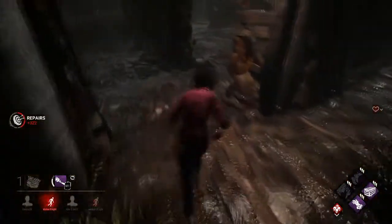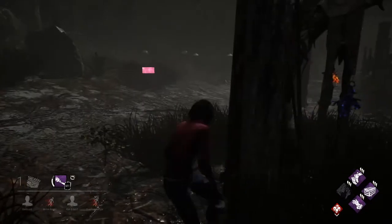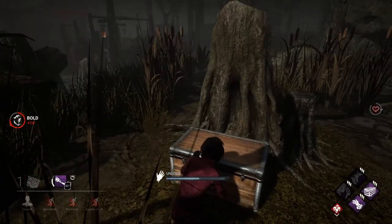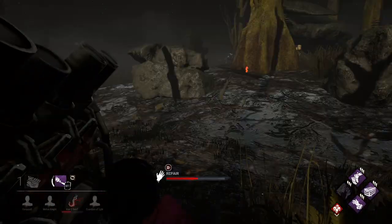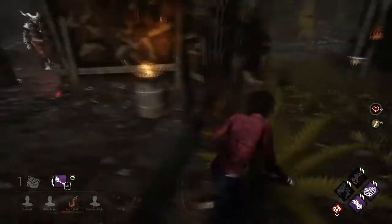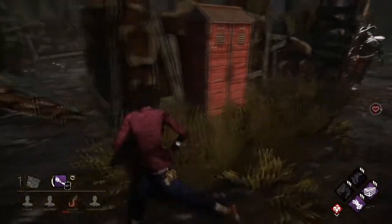That scared the heck out of me. I wanted to check this chest. Over there is another chest — okay. If he comes over here there's already a nice window. A yellow med kit. I don't know what to do — I'll loop this, I guess, but this is the only loop I know that's safe.